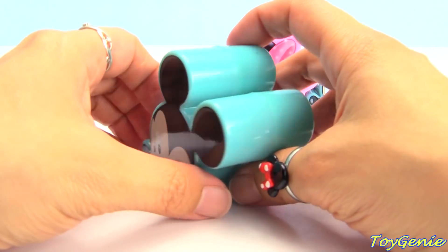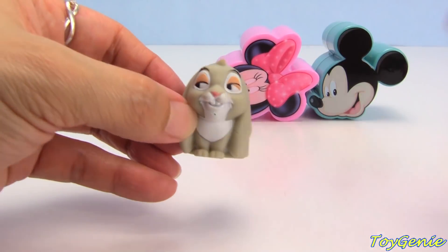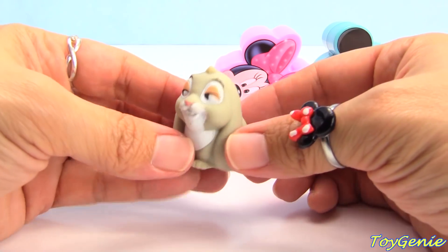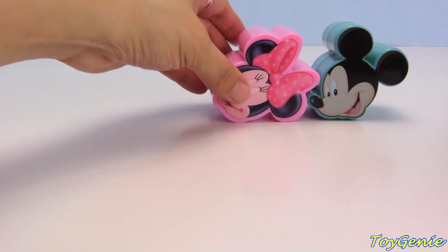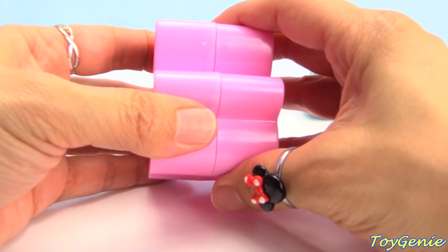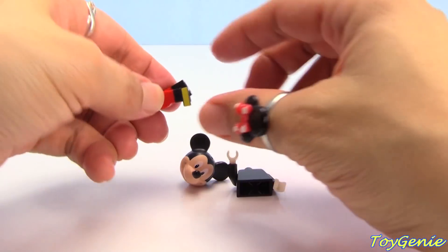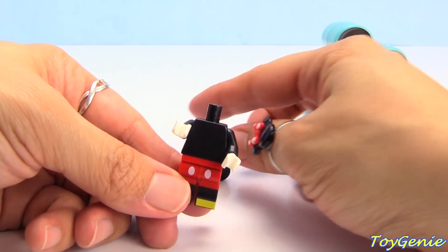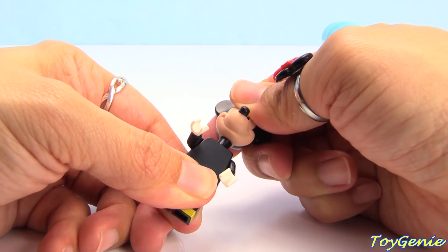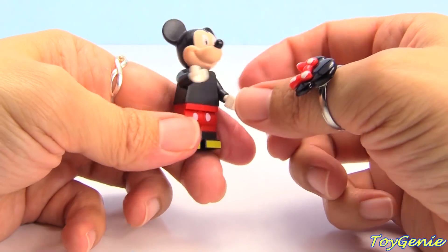And here's another Mickey — we have Clover from Sophia the First, and he's super hungry. Who can this be? Mickey Mouse! Yay! Let's put his body on top of his legs, and then his head on top of his shoulders. There we go — Mickey Mouse!